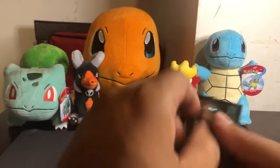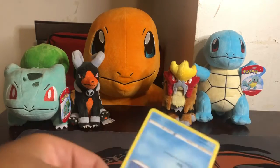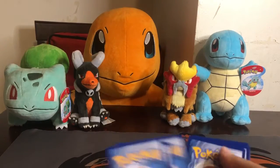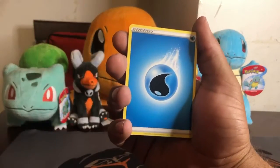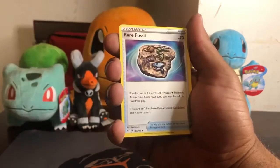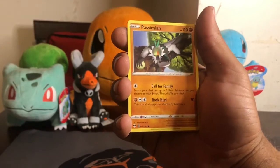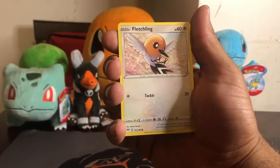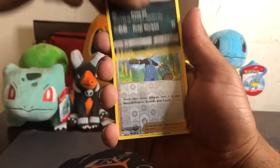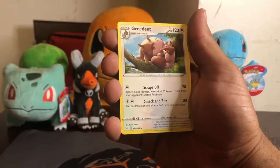Alright, so let's do this VMAX Eternatus pack. Here's the code card. One, two, three, four. Alright, so it's a Water Energy, Simisir, Dugtrio, a Rare Fossil, a Phoebas, Passimion, Fletchling, Wimpod, Grammar. The reverse is a Bird Keeper — shout out to Bird Keeper Toby — and the rare is a Greedent.